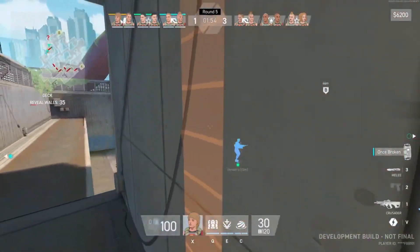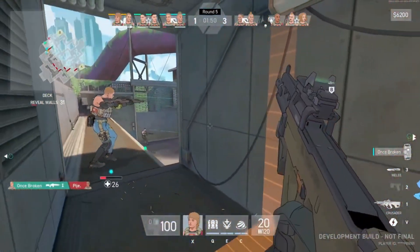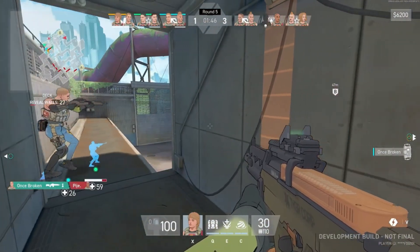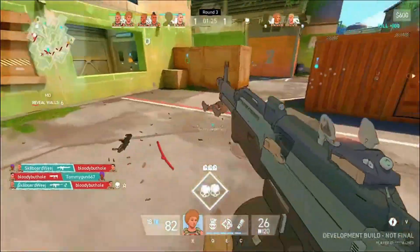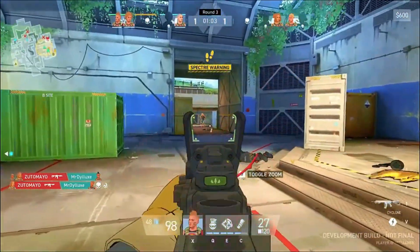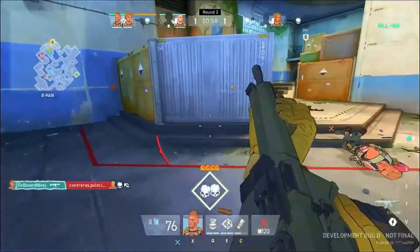The gunplay in Spectre Divide is solid, but not without its quirks. For instance, one of the sniper rifles, the Prototype OP, has a scope that blurs after each shot. This forces players to wait before taking another shot, which can be frustrating in fast-paced scenarios. While it adds a layer of realism, it can also disrupt the flow of gameplay, especially for those who prefer quick and precise shooting.